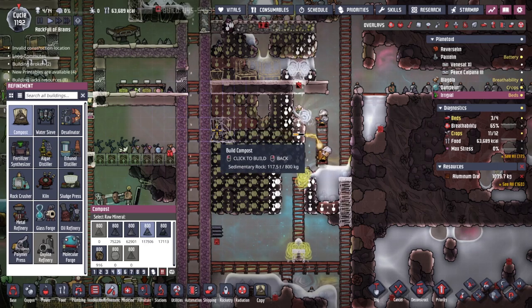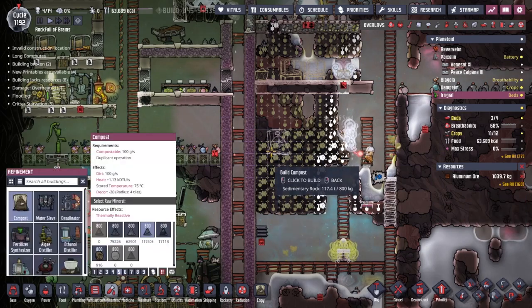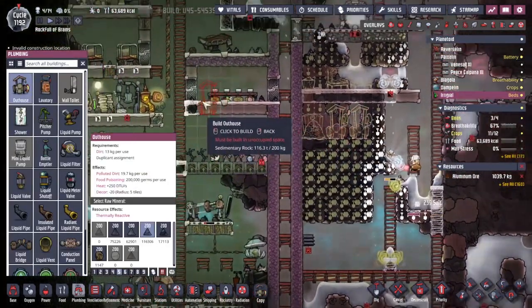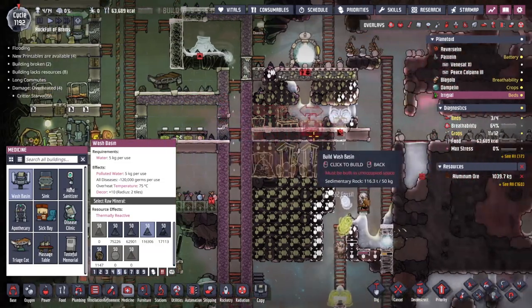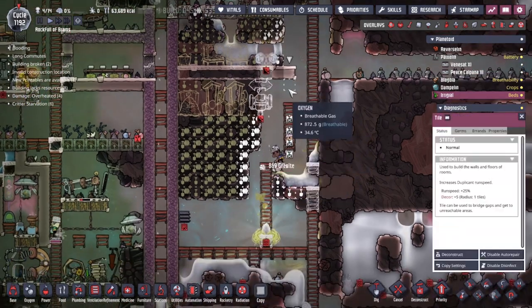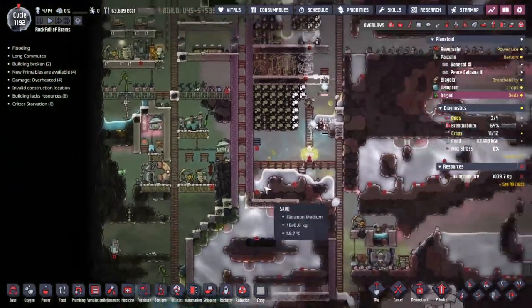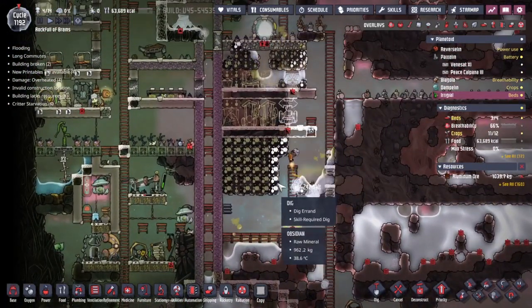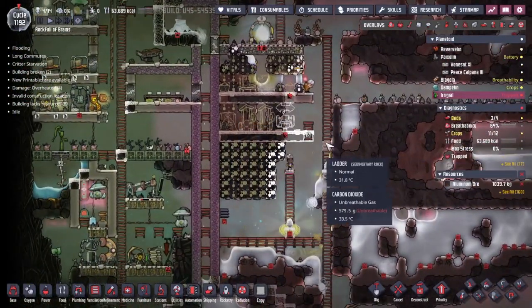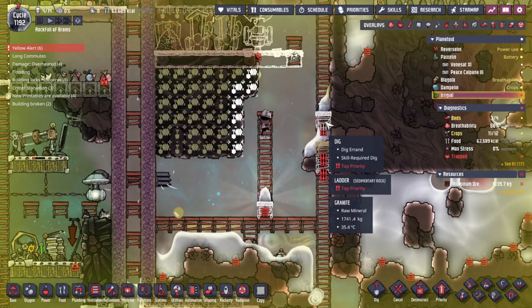We're on the dirt economy right now, which means we have outhouses and manual wash basins. I'm okay with this. I'm not okay with these ladders being here. At some point we will be pumping all the liquids around instead. We'll just remove these areas and build more toilets — this will be utility rooms in that case. Spitzer, you seem troubled — let's see if we can get some things going on over here.